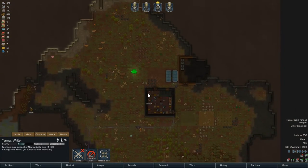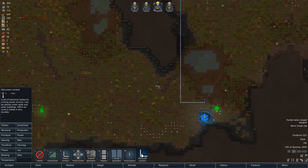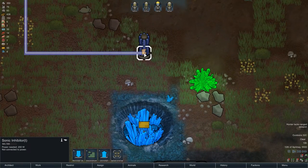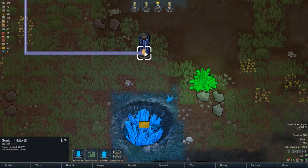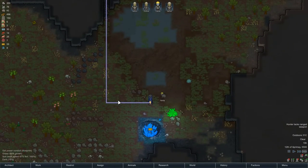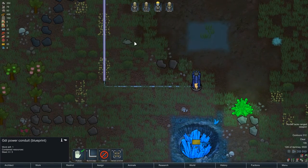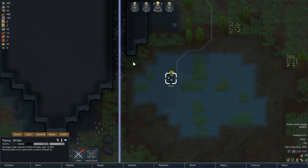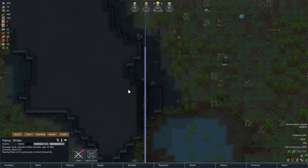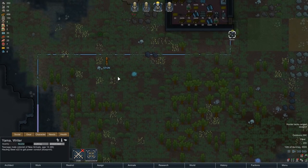Nice — that should be powered up. Let's have a little look at the power grid — it's looking good. Let's try and reconnect. Wait a minute — why is that struggling to connect there? Oh, this isn't actually built — I thought that was built. Okay, so we've got all that to build. We should have enough steel to do this.